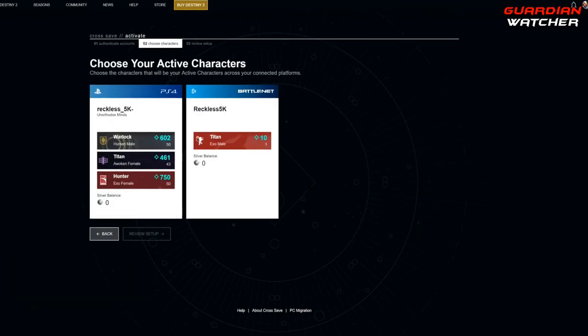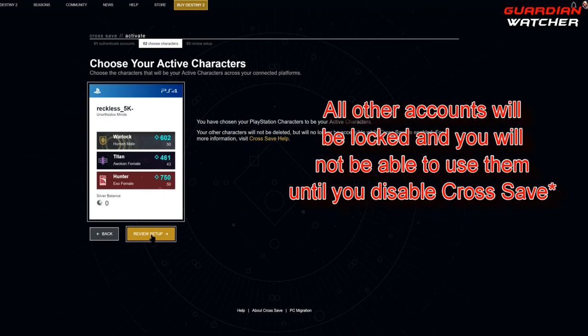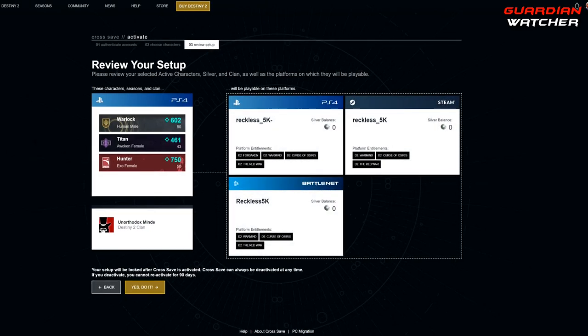Here you are going to have to choose your active characters. This is going to be your main or master account that you are going to use for cross save. I'm going to go ahead and choose my PS4 because it has all of my characters. Then I'm going to hit review setup. Here it is just reviewing the account that you have chosen.